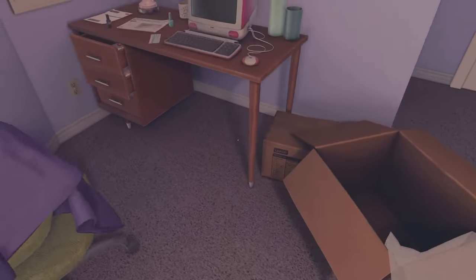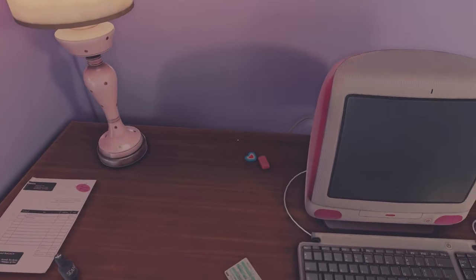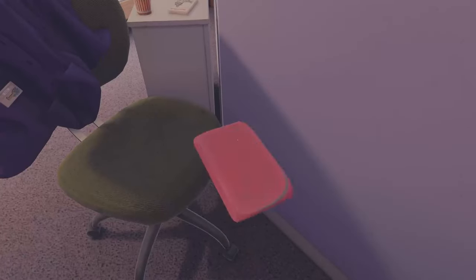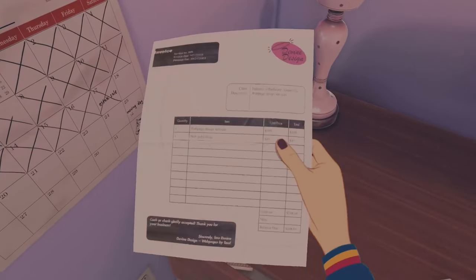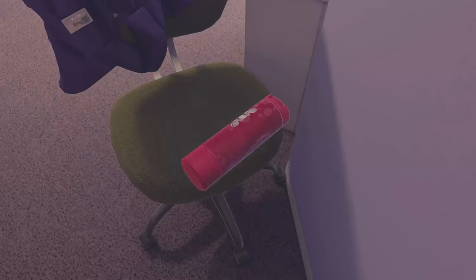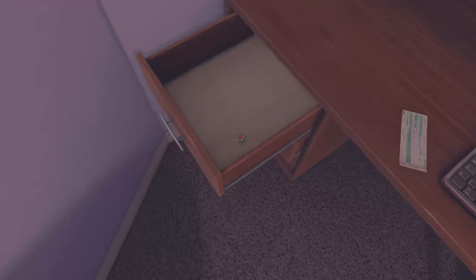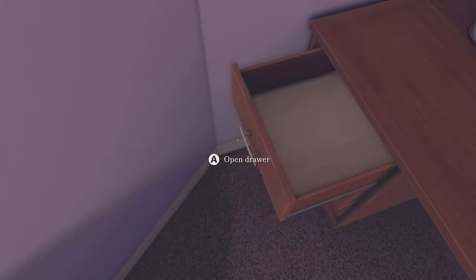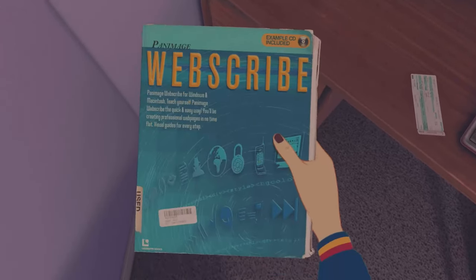Over to the desk, pack away all the items to the left of the computer, minus the lamp and the ticket. Then pick up and pack the four items in the first drawer, the report card from the second drawer, and then the book and the hair clips from the third drawer.